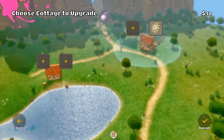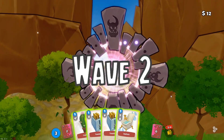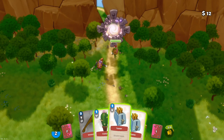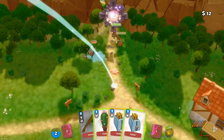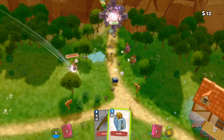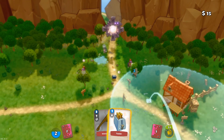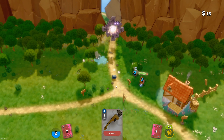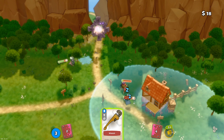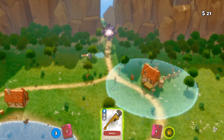We'll place the electricity cottage over here because this is where the enemies come from — they tend to attack this cottage the most because it's the closest. So now it's shooting electricity at enemies. We'll start the next wave by shooting a bathtub over here, place a toaster to shoot them, and a cactus to kill the other enemies. The toaster didn't have quite the right distance, so that wasn't great. This toaster is actually getting healed because it's near the cottage.